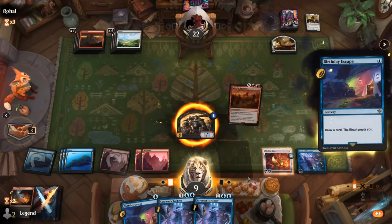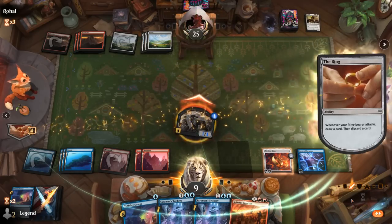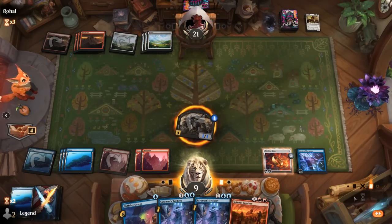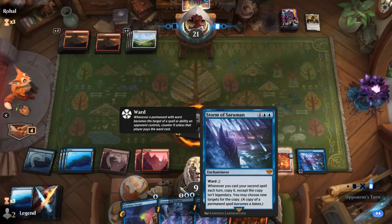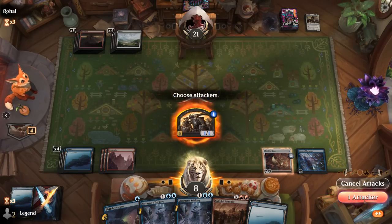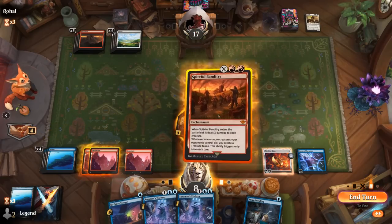Another Trickery is excellent, and Banditry is good insurance. We have a pretty fast clock now — definitely outracing our own One Ring. Discarding a land is fine since we'll easily find more. We could Banditry for zero just to cast a spell so we can copy the next one with Storm of Saruman and get to untap a land, then start attacking.